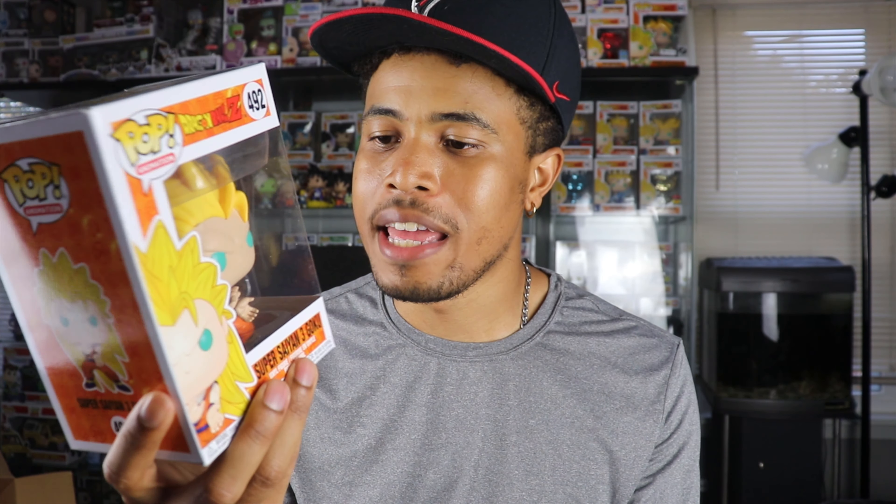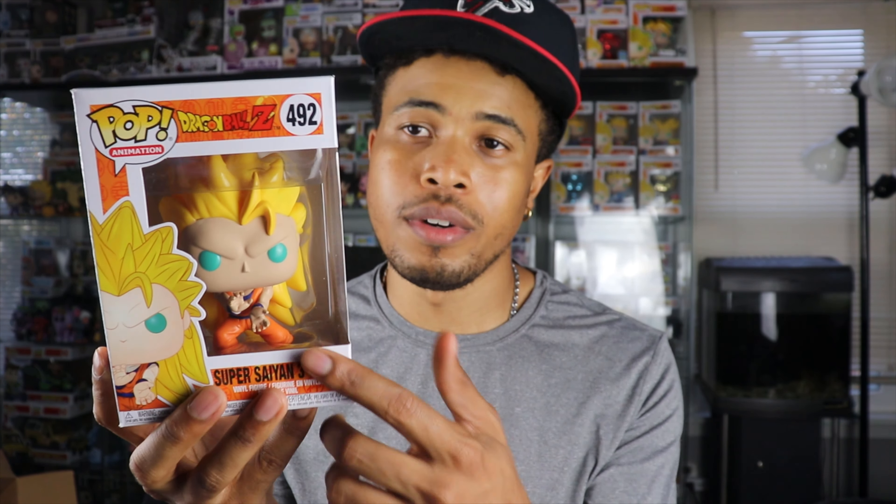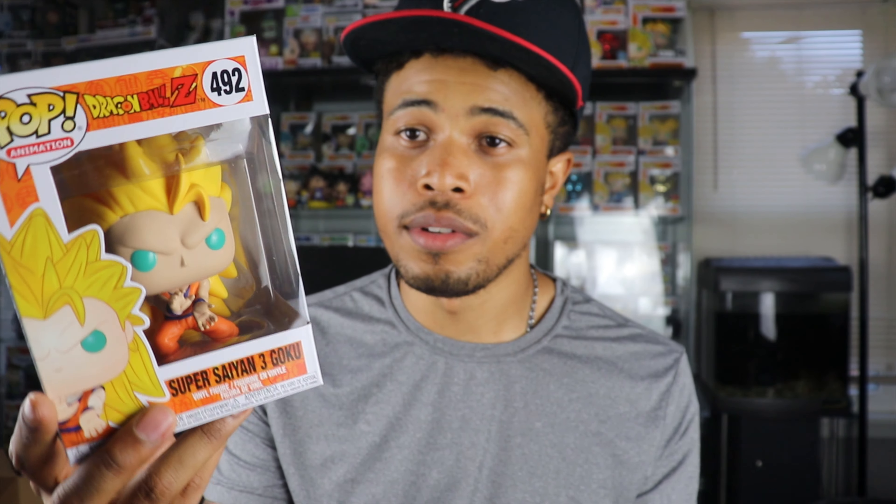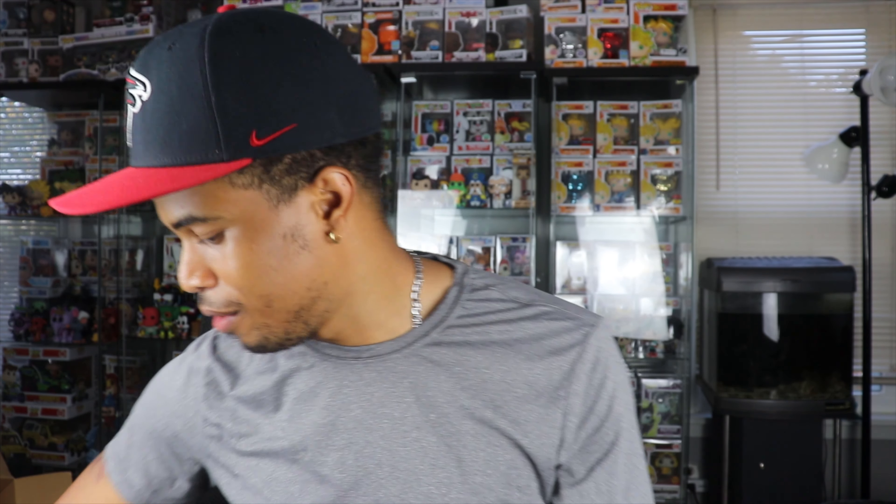Hopefully the last one is a grail — it'd be nice to pull something from a set I collect or just a valuable pop in general. Here's the last pop. So I have this one already — this is the Super Saiyan 3 Goku. I have almost all the Dragon Ball Z pops, so this one's already in my collection. This was a GameStop exclusive, but for whatever reason this one doesn't have the sticker. There's not much, if any, damage on this one — I guess the damage is just not having the sticker, which isn't a huge deal. Maybe I'll keep it out of the box since a lot of my Dragon Ball Z ones are still in the box, not displayed. Super Saiyan 3 Goku — can't go wrong with that.